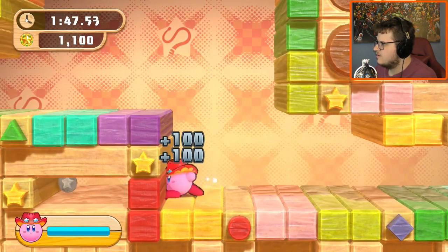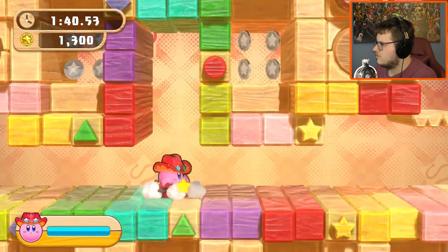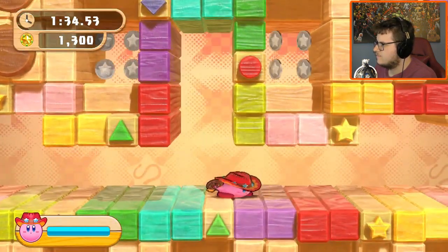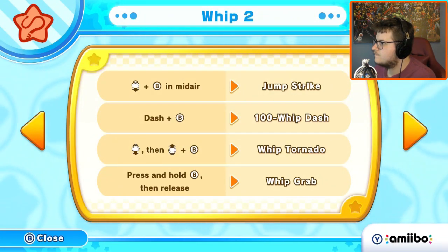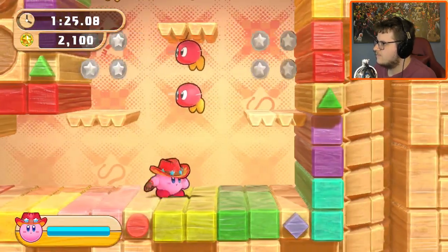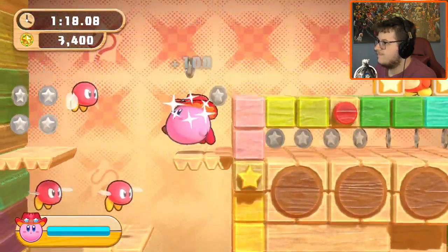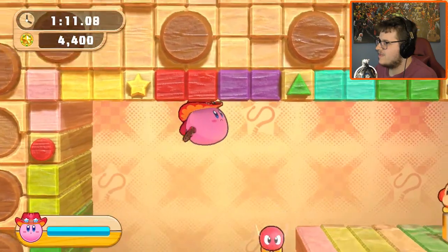Okay, I can do this. I need to not use my charge attack. What does the up direction do? I understand — okay, that's how that works. I need to just — this seems like an easy enough challenge, but the problem is I have to be fast.